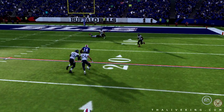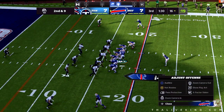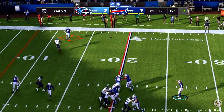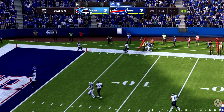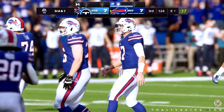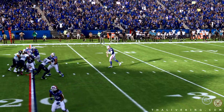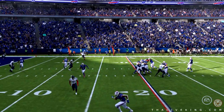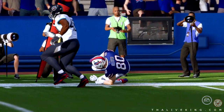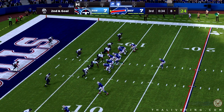How about the free safety coming up and making the big-time play? On second and nine, Allen — that's going to be complete on the sideline, but that throw left him no room to run. Eight yards on the completion, but now they face third down. What a catch — especially the finishing part of getting his feet inbounds, toe tapping — and that will at least force a field goal attempt.